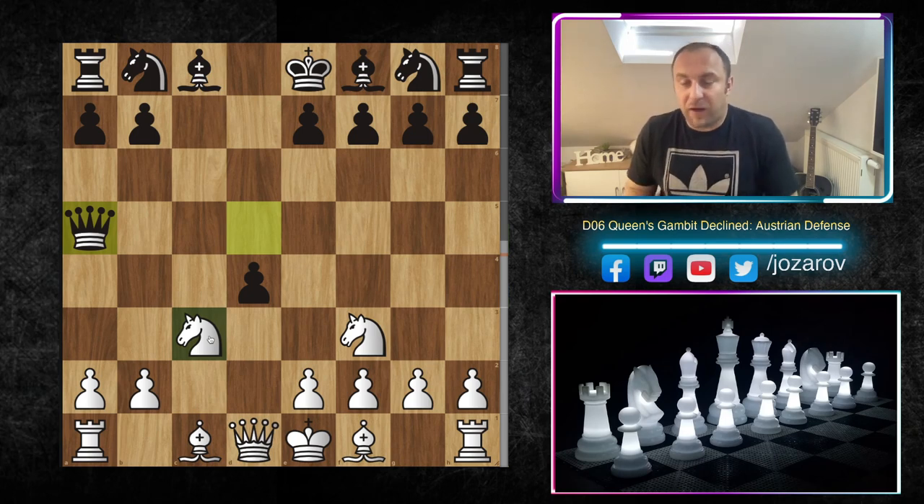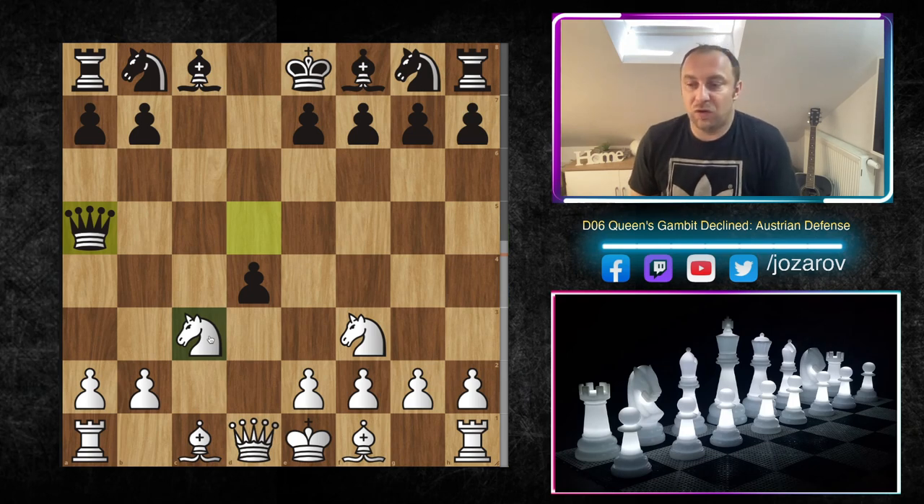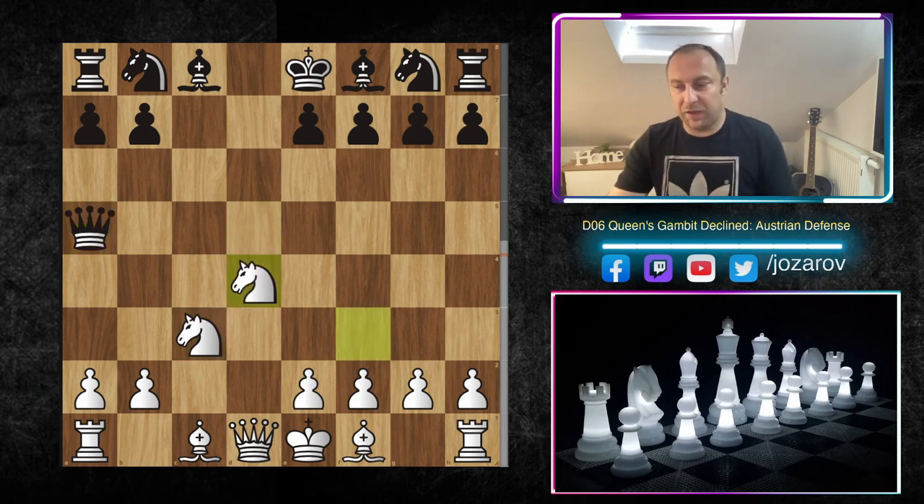White will for sure gain extra tempi against the queen. That's why I think this is a really bad opening — in 90% of cases in the Austrian Defense, White is simply winning because of beautiful piece activity. Knight to d4 is my recommendation, giving us a centralized knight which will need to be kicked away from the center later.